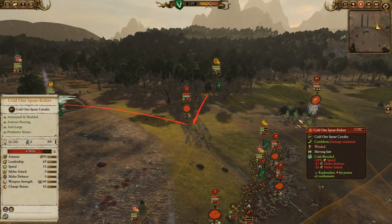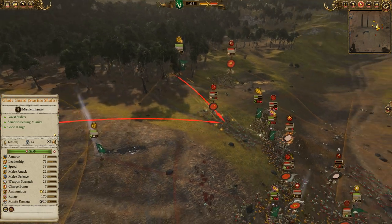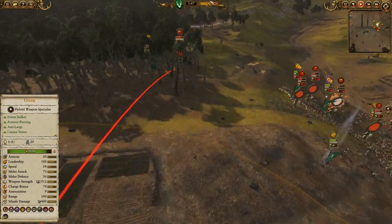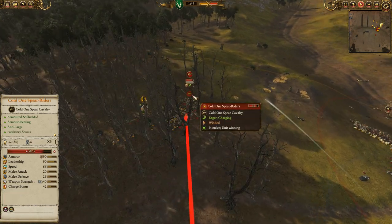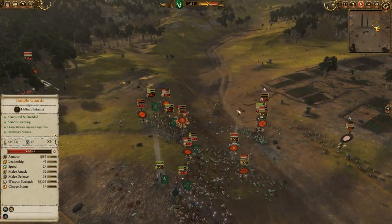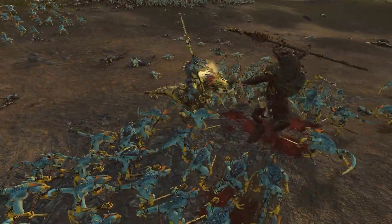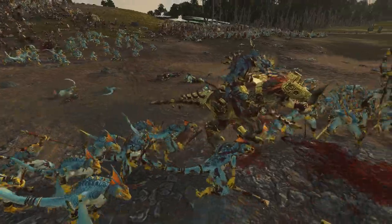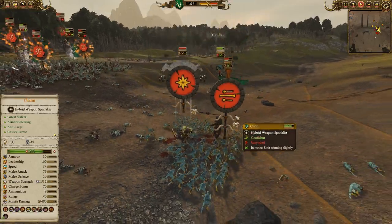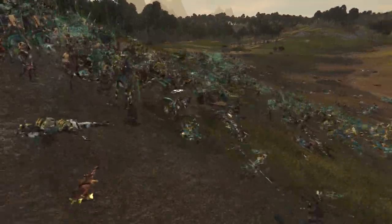Cold-Blooded is being used on the Cold One Spear Riders to try and heal them back up, but it's also debuffing their speed, allowing my Glade Guards to expend more of their ammunition. I decided to turn the attention of the Hawkeyes onto the Cold One Spear Riders to take them out. The infantry fight is going well in our favor — Orion pushed through the back line and routed the Skink Priest due to his terror. Krakar comes in with anti-large AP, but he's on his Cold One, so he also counts as a large target. Orion is a little out of position and isolated, but the infantry fight is slowly being cleaned up in favor of the Wood Elf.